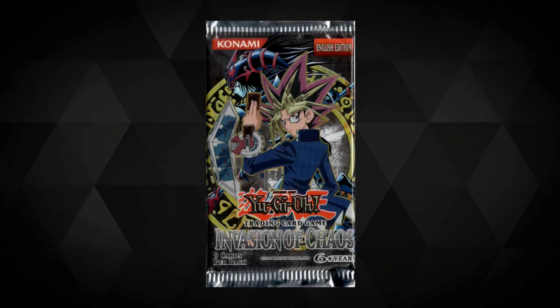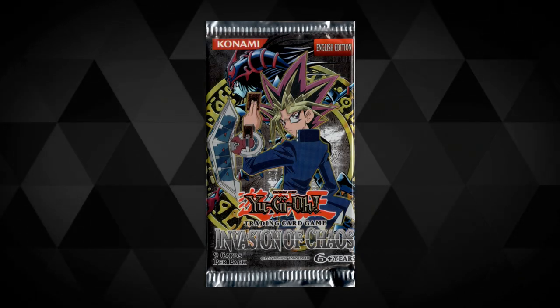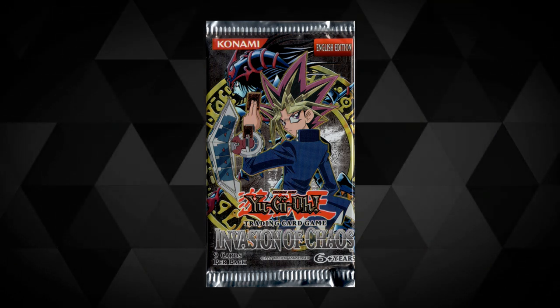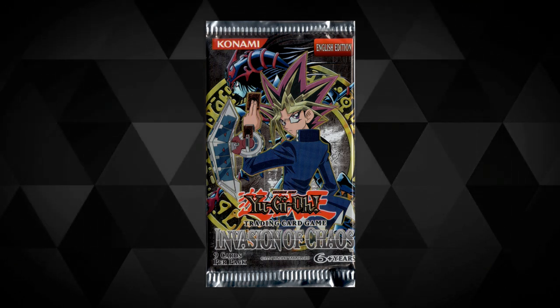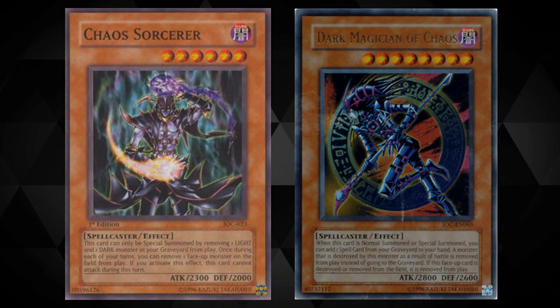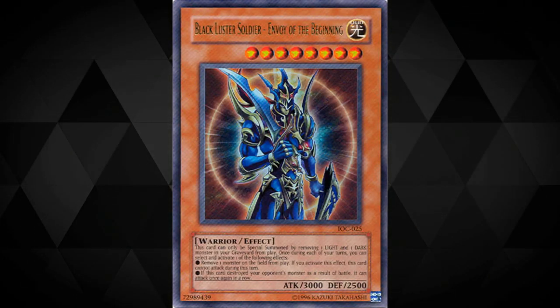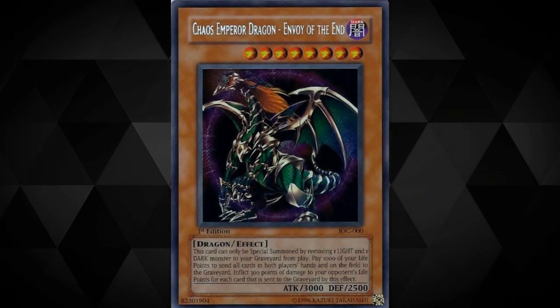Following on from that, we have IOC — Invasion of Chaos. This is arguably one of the most defining sets the game has ever seen, and we could really go into a lot of details about how and why that happened, but that could quite easily be a whole other video in itself. Put simply though, we saw the likes of Dark Magician of Chaos and Chaos Sorcerer enter the game, but more prominently the likes of Black Luster Soldier, Envoy of the Beginning, which dominated the game for formats to come. And of course, who could forget the most notorious monster of all time — Chaos Emperor Dragon, Envoy of the End.